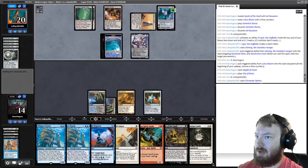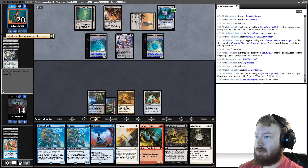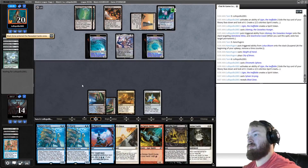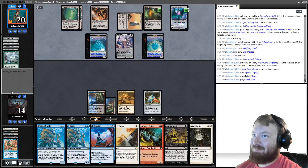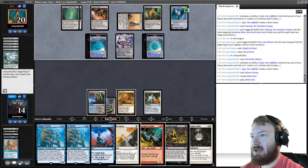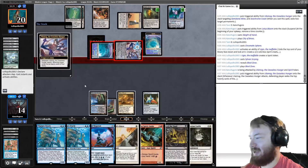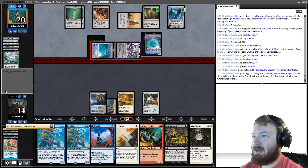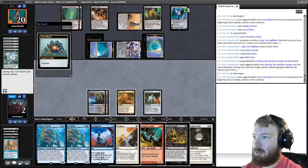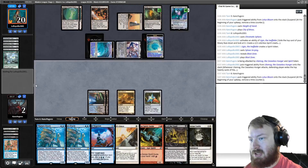We take twelve damage and go to two. Opponent exiles a good portion of our library, which is fine — we have everything we need to win. Untap, Lotus Bloom ticking down. If we topdeck a blue or white source, we win on the spot. I should have kept that land instead of the Simian Spirit Guide — that was a massive punt. I still technically can't win this turn. Opponent plays Karn — that's a problem. I think I've navigated myself into a losing position.